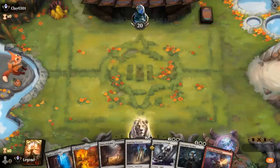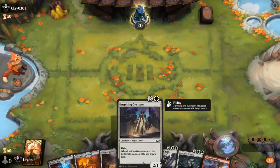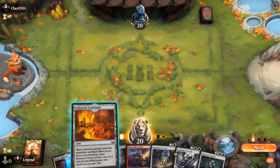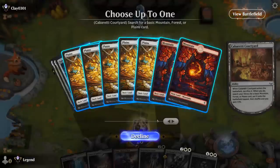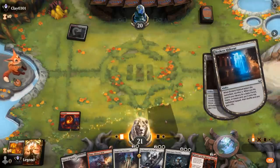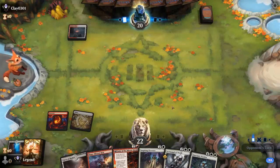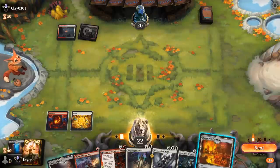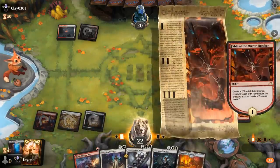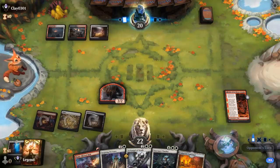We're on the play and our hand has potential. The plan is to fetch a mountain first and then a plains, so we can bolt on turn two and play Overseer on turn three, hopefully drawing into more lands for our later angels. Our opponent is red-white, also Mardu colors, so we'll stick to the plan and fetch a plains since we'll need double white. Fable is a card that can snowball if unanswered, so the sooner we play it the better.